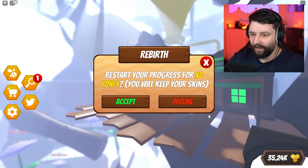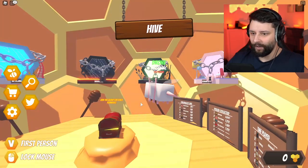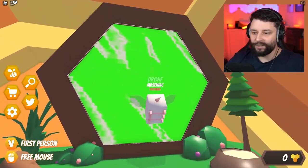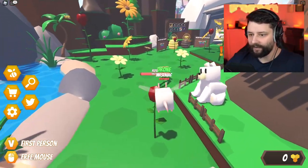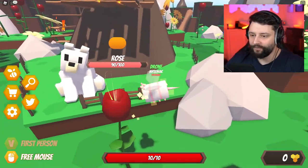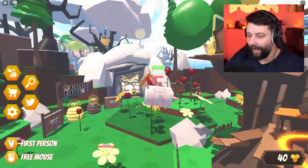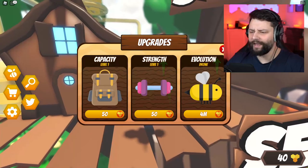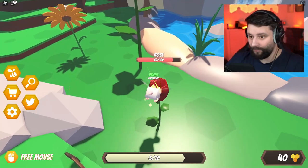So we're pretty much going back to the start. This time we're collecting times two from what we last had - it's kind of like a rebirth. So we go down here - 40 big ones from the get go, that's amazing. But everything else is kind of a little bit more expensive. Is it really a good idea? Probably not. But we're going to end it here anyway, guys.